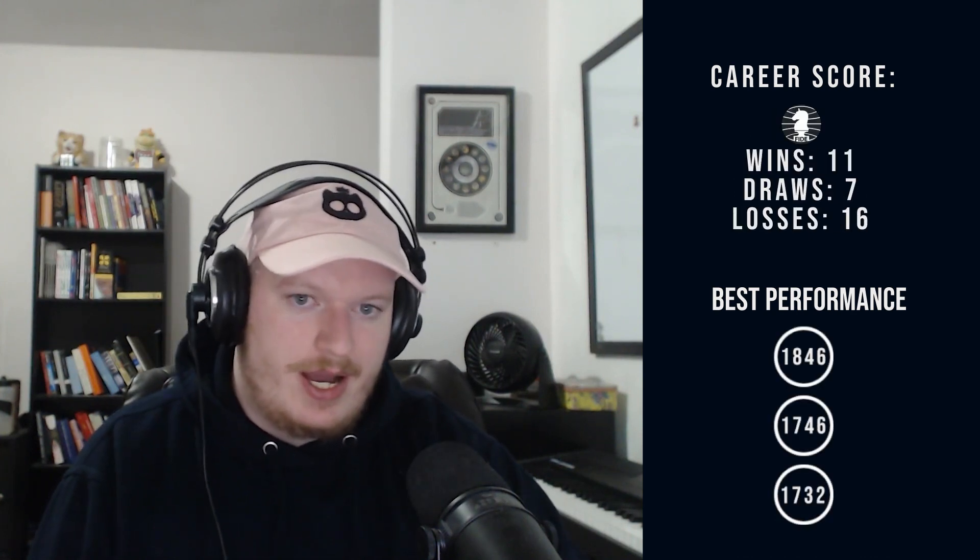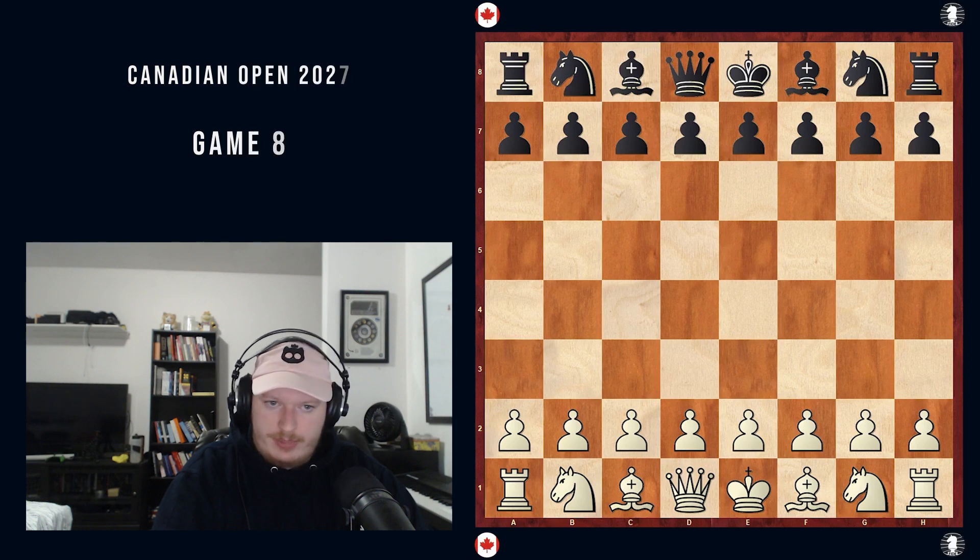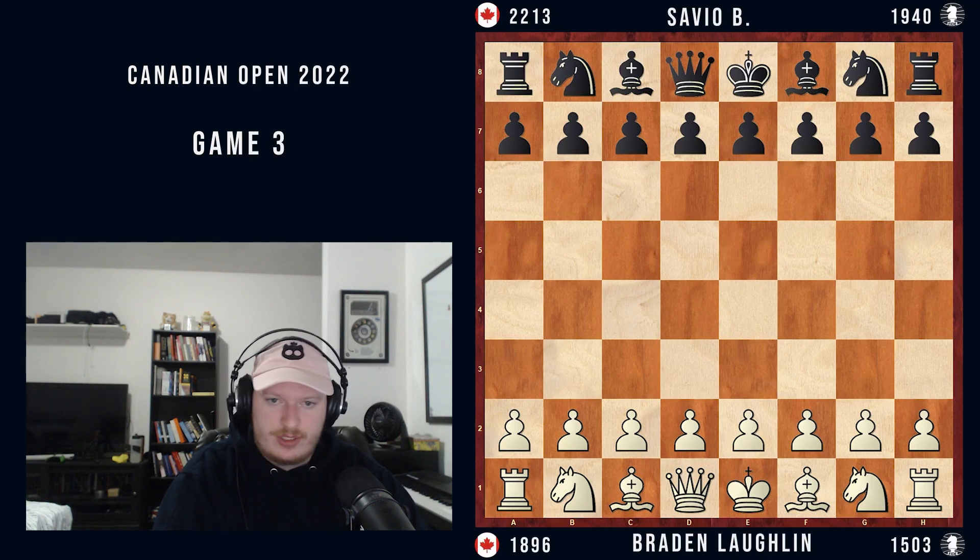Hey everybody, Braden here. Welcome back to another video. Today we are going to be covering another game from the Canadian Open 2022. I am playing with the white pieces on a 50% score. I lost my first game and then won my second. I am now playing against Joseph, who is playing with the black pieces and is rated 2200 — a very strong opponent.